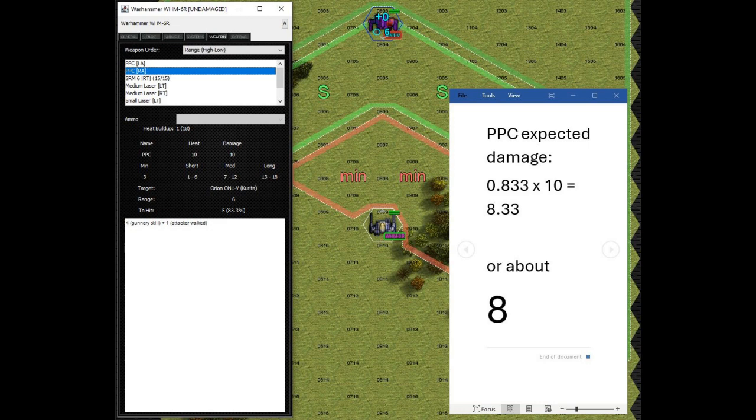Or, more typically once you're getting into close range, maybe you have penetrated the armor in a couple of locations, in which case you want to do some crit-seeking. In that kind of situation, you'd be really glad to start shooting — especially the SRM-6, but also the medium lasers — to get in more hits every time you shoot and have more chances to deal a critical hit to your opponent.